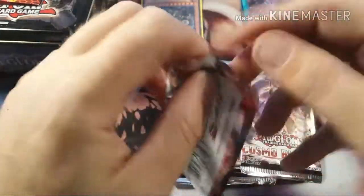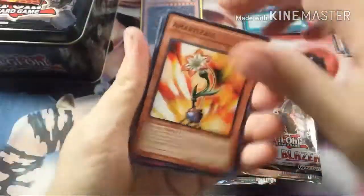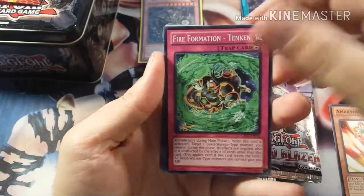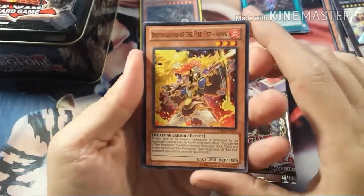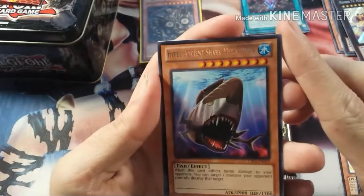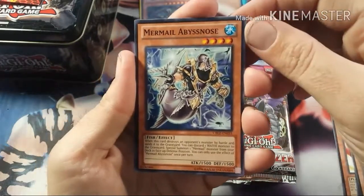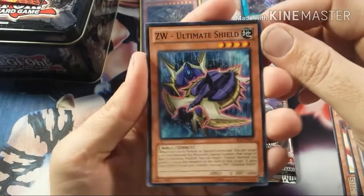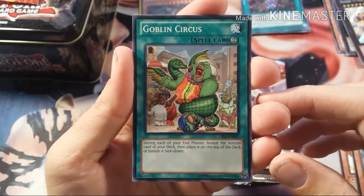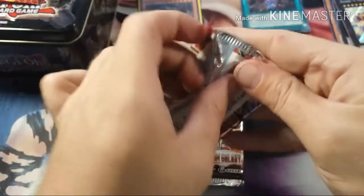Cosmo Blazer. We got Amar Elise — Common — Fire Formation Tenki, Red Duston, Brotherhood of the Fire Fist Hawk — pretty cool card — Hyper Ancient Shark Megalodon — Rare — Mermail Abyssnos, ZW - Ultimate Shield. Goblin Circus, Hazy Flame Griffin — just a rare in that one.